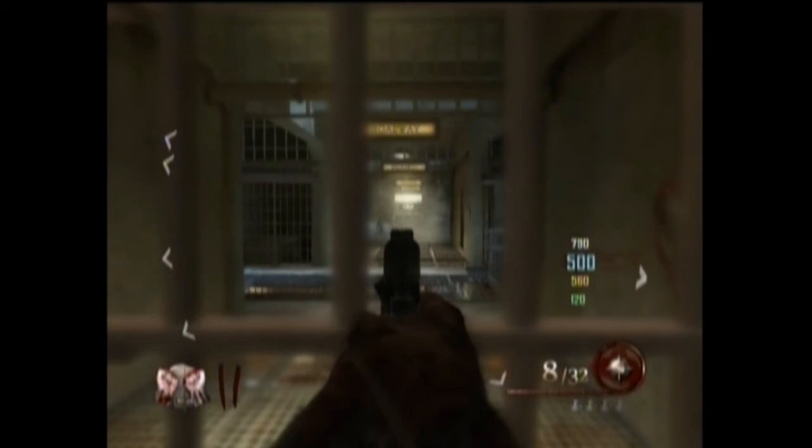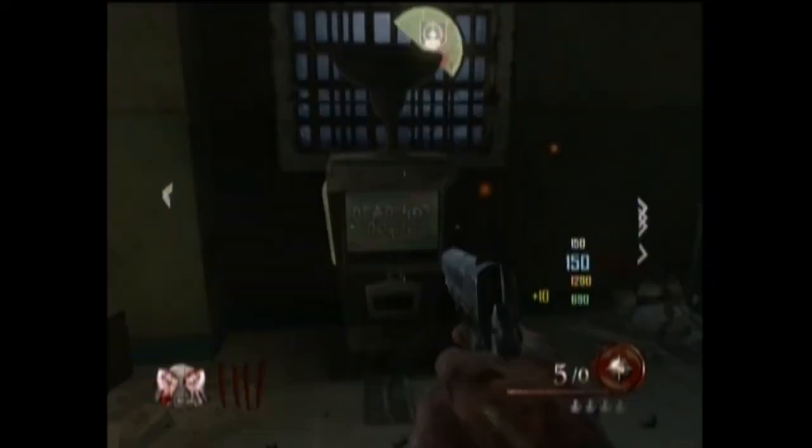Finally, we have Deadshot Daiquiri, which is in the claymore room — the claymores are still there. The guns are pretty much in the same positions throughout the cell block. Speed Cola is actually in the warden's room, though I don't have an image of that, sorry.